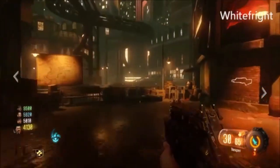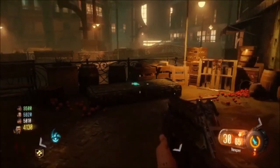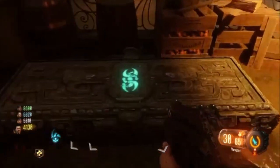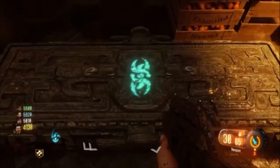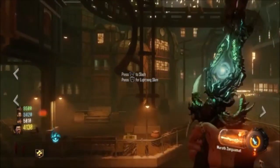Hey guys, it's Y-Friend and today we got a new glitch on the zombies map Shadows of Evil. You want to come over here to the random box location in the canals. You want to line yourself up right with the middle of the box and pull out your sword and do a lightning slam. You'll land on top of the box.